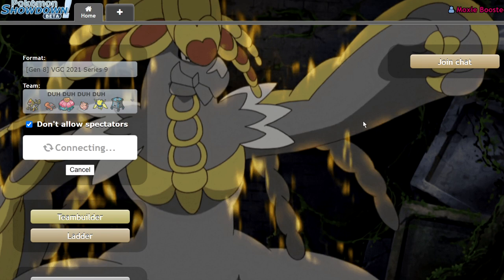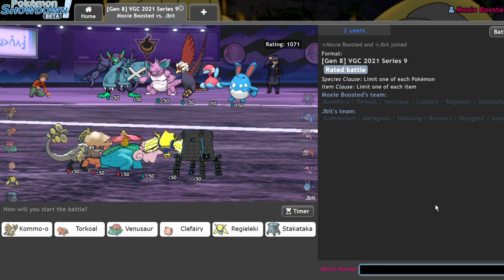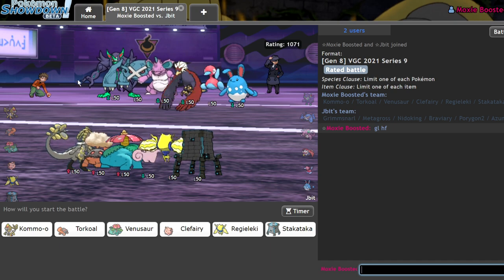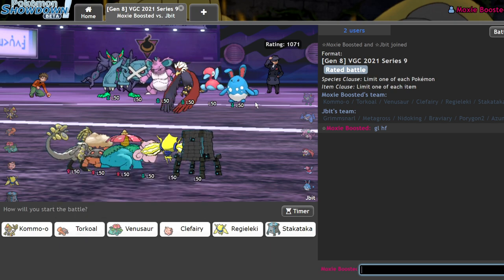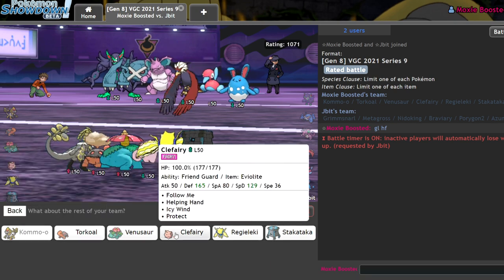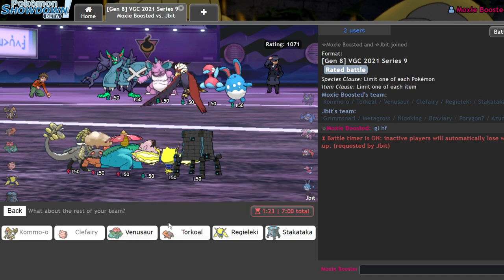I really want to Belly Drum with this Kommo-o. It's become very annoying. We're also on low ladder so it's a little bit weird what we're facing. Once again, two fairies. What's my opportunity to Belly Drum here? This isn't the worst game to try — I can go Kommo-o/Clefairy on lead and hope for the best. This is more of a content play than anything — not an ideal play, a content play. Let me bring Venusaur and Torkoal in the back.